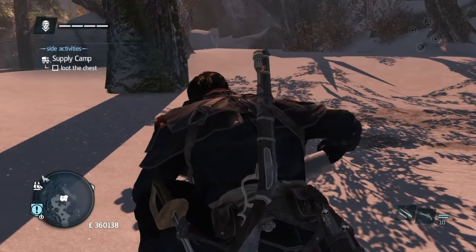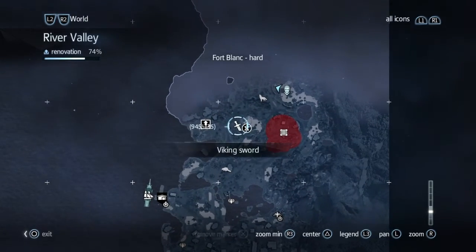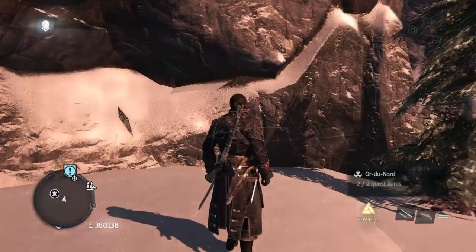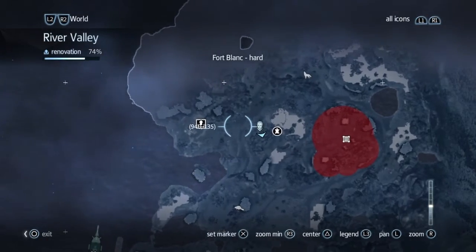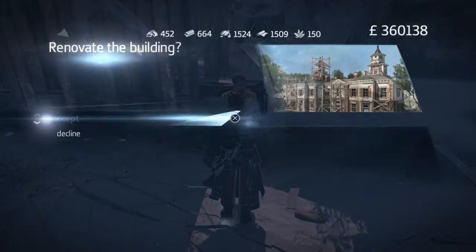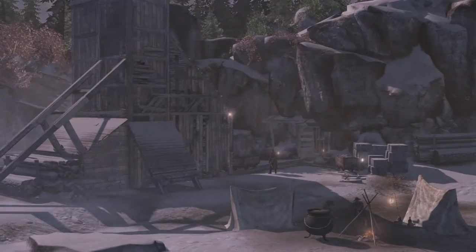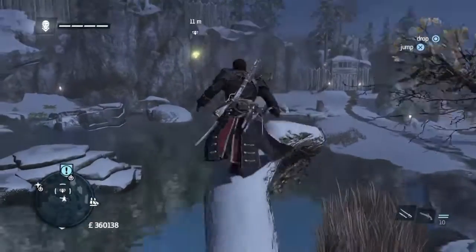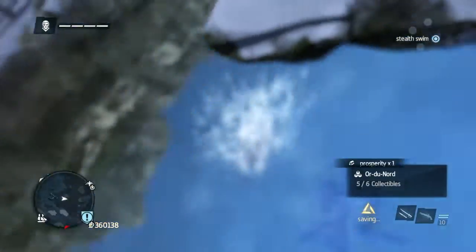Next thing we're gonna do is go and get a templar map which is just on the floor, easy to find. From now they get a lot easier. From there we're gonna go to the Viking sword which is over here — again easy to find — and then we're gonna go to the renovation which is over here. You should have plenty of stuff for renovation if you've been doing all of the stuff that we've been doing, so get the renovation done. Then from here we're gonna go and get a prosperity token which is here — it's just up one of these double tree things, you can't miss it. It's fairly easy to get to, dive off, get the prosperity token, get out of the water as quick as possible.